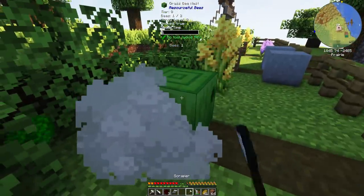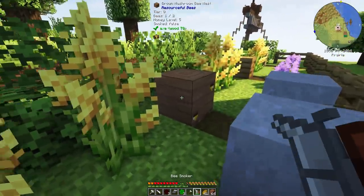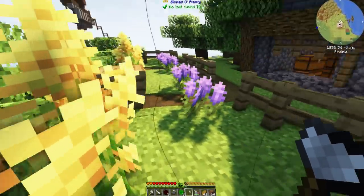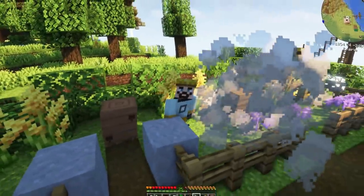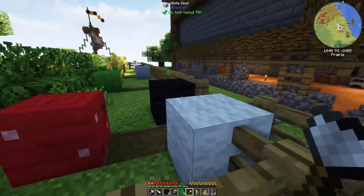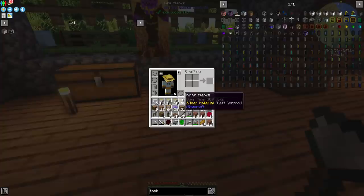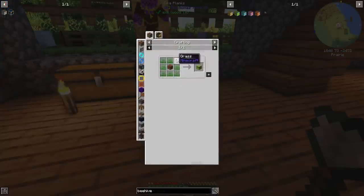I mean the kind you get from the Resourceful Bees mod. Sorry, I get distracted while I'm smoking my bees. So we're going to be upgrading these bee nests into bee hives. Previously I thought I needed grass and you do — if we look in here you can see a bee hive requires the actual grass block, so I was thinking to myself oh my god, what am I going to do?